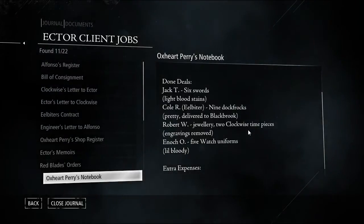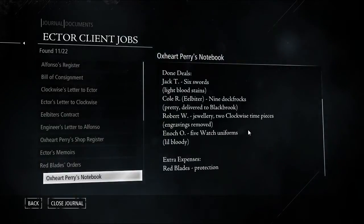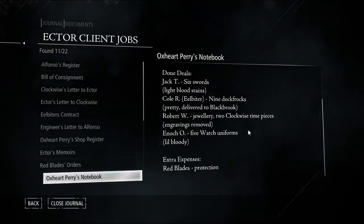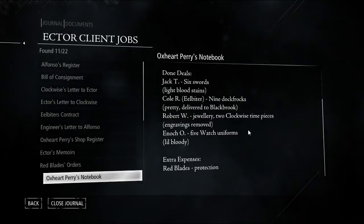I wonder where these clock pieces are exactly. Enoch O. has five watch uniforms, a little bloody. Extra expenses — Red Blades protection.